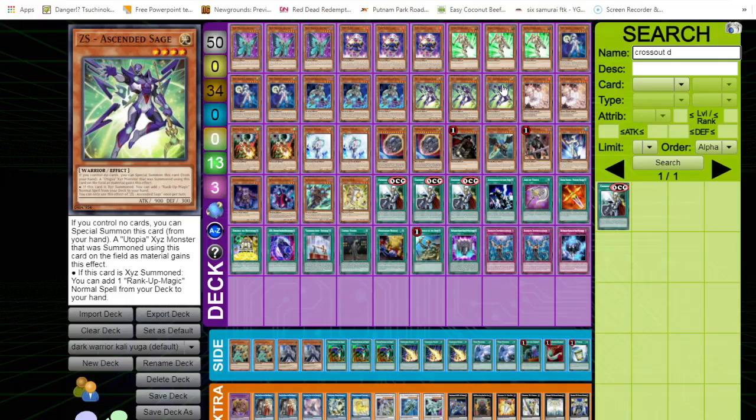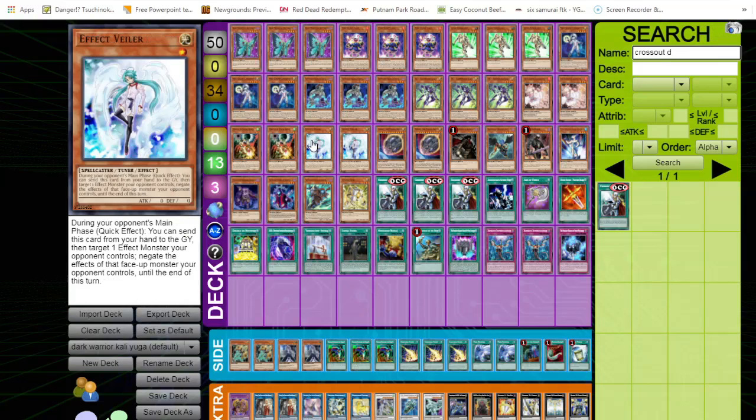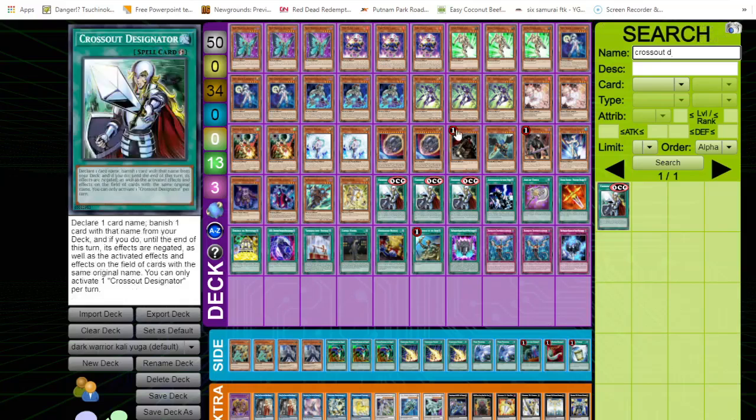Now we get into some of the spice. Before Cross Out Designator came out you should have been playing at least two of some hand traps; now in some cases you can draw multiples. We'll play three Cross Out, two Ash Blossom — still a very good hand trap in today's meta. Effect Veiler is very good in today's meta. Two Nibiru, again very good in today's meta. We're also playing two Infinite Impermanence, which like Effect Veiler provides monster negation and is pretty good in the game.